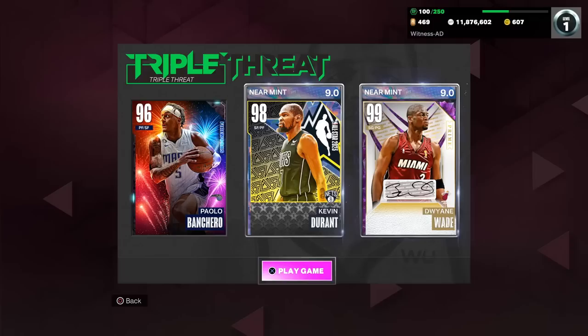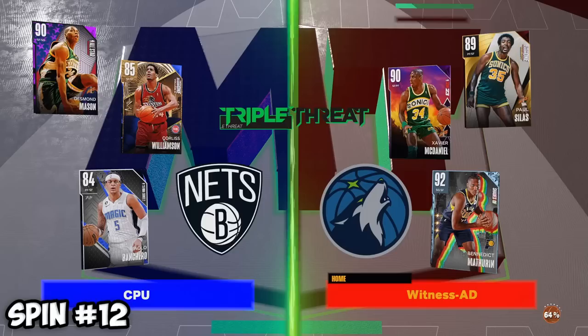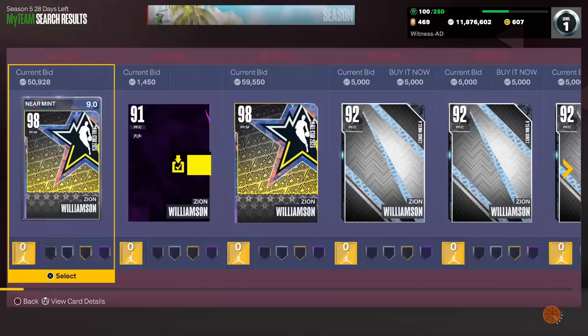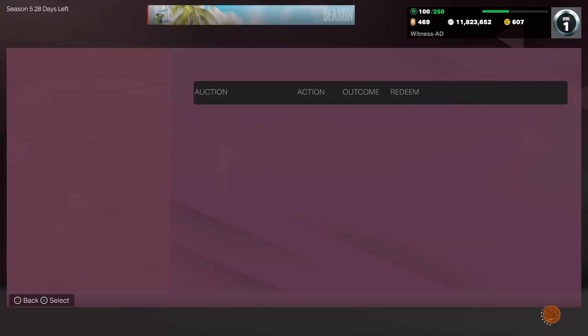For this next one, we load into a Triple Threat offline game. Whatever the card in the middle's last name starts with is the letter we go with. The card in the middle is Corliss Williamson — I had no idea that was even a real player — but his last name starts with W. So let's go find a player with a W. I want somebody who provides impact off the bench — a high flyer — and of course I'm talking about Zion Williamson. We'll go ahead and pick up the Galaxy Opal All-Star Game version and throw him at the end of the bench.